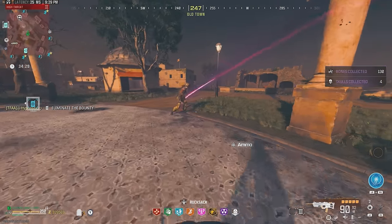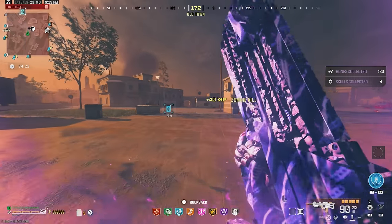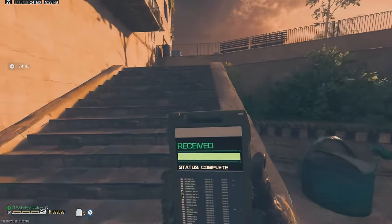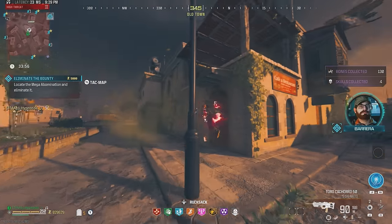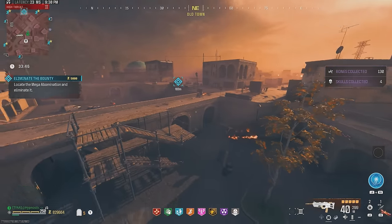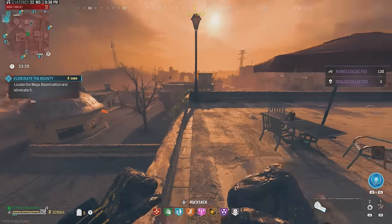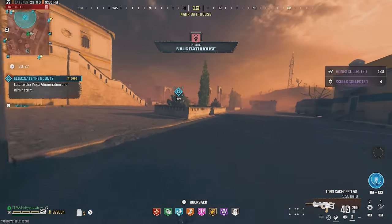There's a bounty contract right up ahead so I'm going to make my way over there — hopefully we get a Mega Abomination as our target. We saw how well this thing performs against groups of zombies. Tier 3 zombies in general are a joke with this gun. We got the contract and it's a Mega Abomination — let's go. I was also using this thing in multiplayer to level it up and I dropped a 70-bomb on my first game. This thing definitely performs really well.